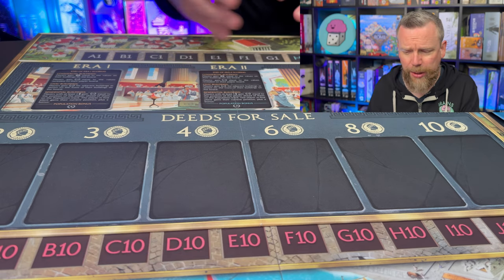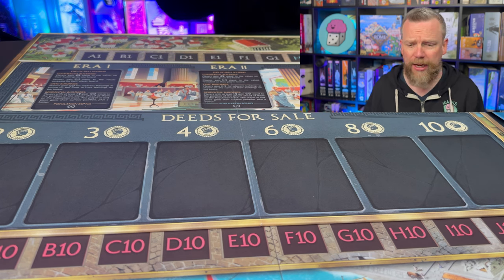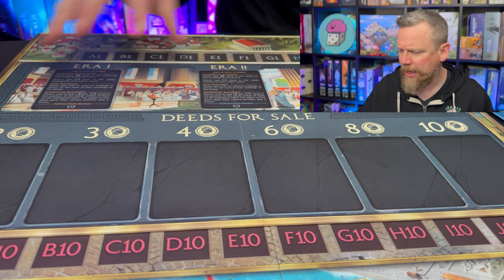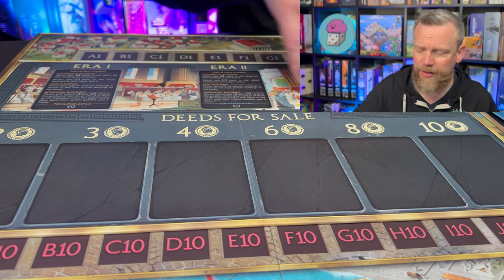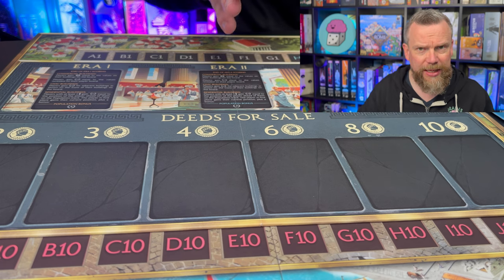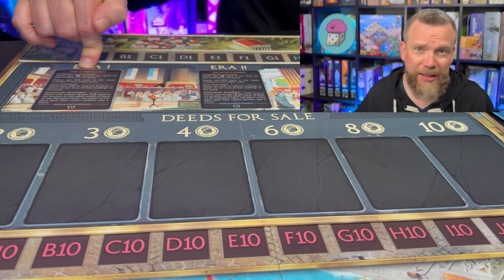How do you earn those points? By placing buildings on the board — buildings that are adjacent to each other are going to earn you a certain number of points, and buildings that increase population have a huge impact as well. You're playing through three eras, and each era ends when you run out of cards from the deck. Once you run out of cards in the deed board spots and the marketplace, that's the end of the era. How do you score at the end of each era? All the rules are right there on the board. You've got a separate board that tracks victory points and population, which also contributes to some glory.